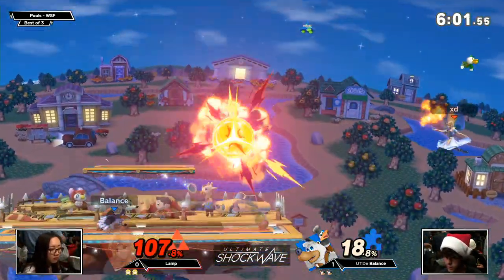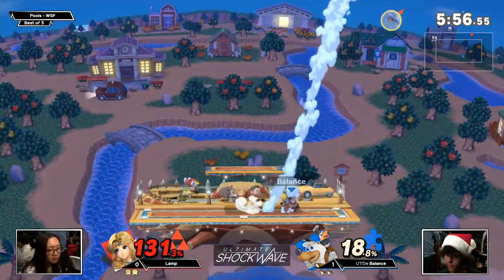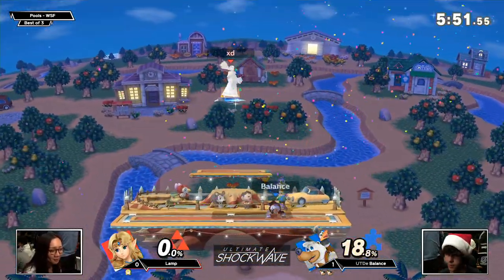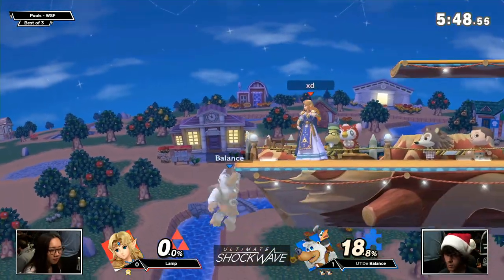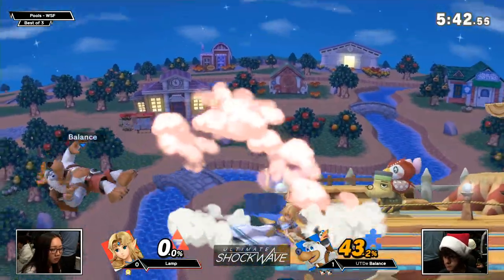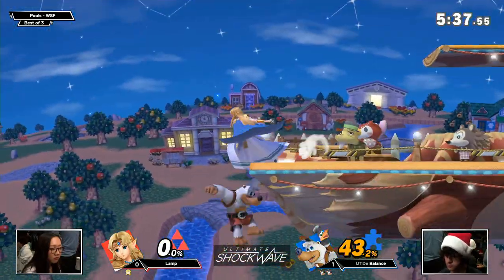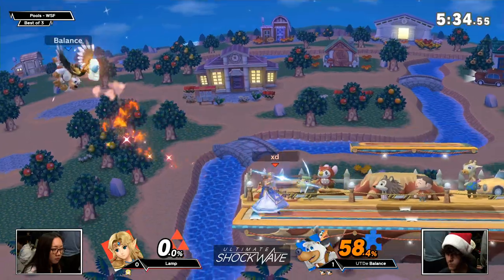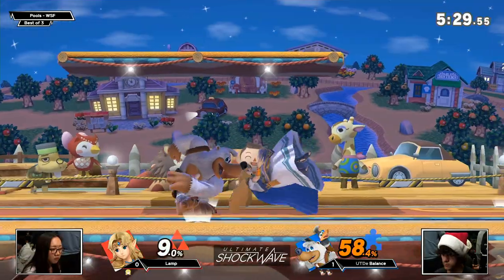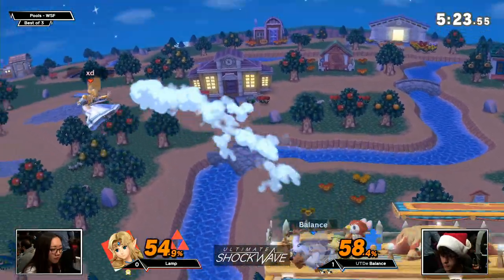Really not letting Balance get close with any of these projectiles — using a lot of Nayru's Love to get her off stage, as you'd expect. And again we're seeing teleport on stage — I don't know if that was intentional. Up tilt is not going to kill, but Balance goes off stage for that edge guard. With a stock lead you're definitely allowed to do that as Banjo. She'll grab out of the eggs. Forward air this time — super fast, a very quick option out of shield, just not always the best one because you don't always get the sweet spot.